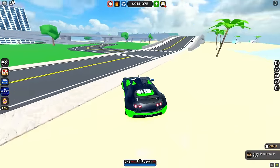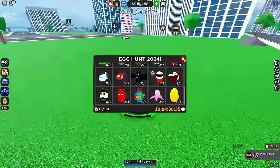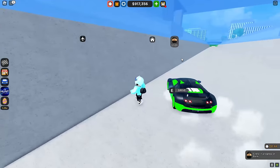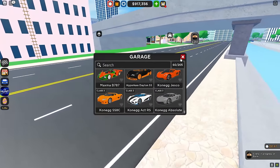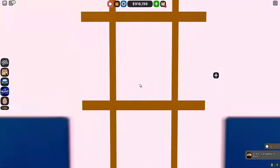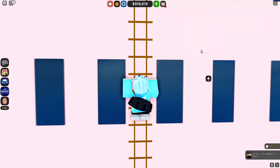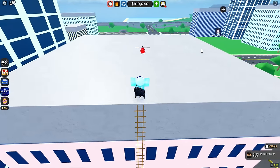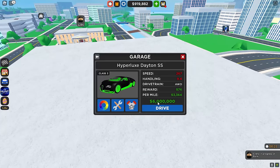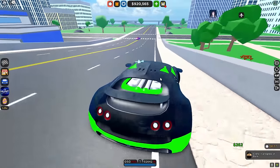Follow me because there are seven foxy eggs that are hidden. I literally died — but yeah, there's an egg up there which I'm going to get real quick. I really do need a helicopter. There's a helicopter egg right on the top of this building — go ahead and get that. Let's spawn in — I know there's a foxy egg which is going to be around there somewhere.